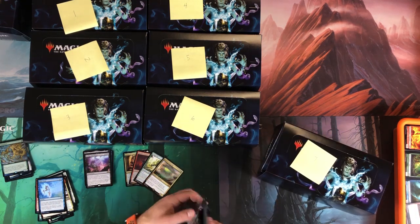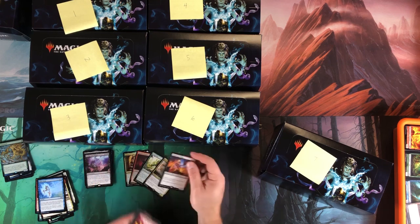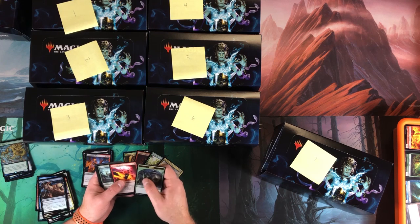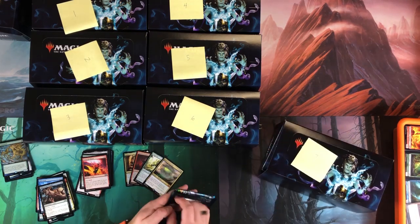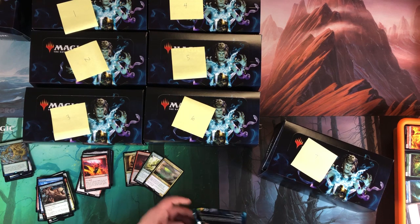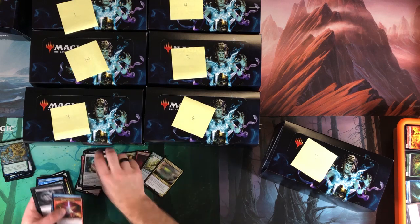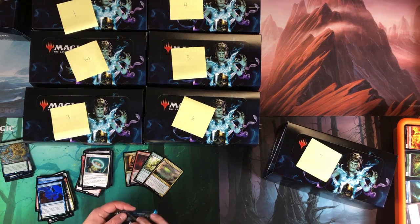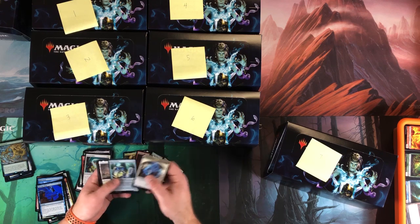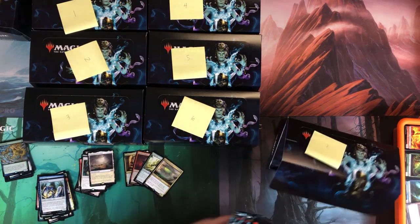Last third of the box. Fulminator Mage, Mark of the Vampire, Desperate Ritual, Devoted Druid — six packs left. Need some good cards to step this up. Ruined Halo and the wind foil again. This could be our lowest box depending on the box topper — we don't have any of the big hitters.